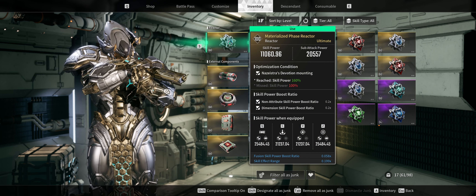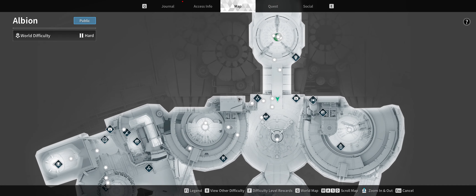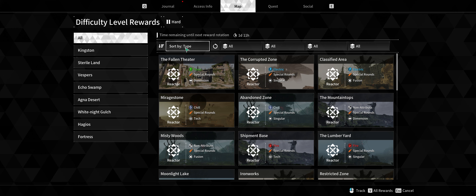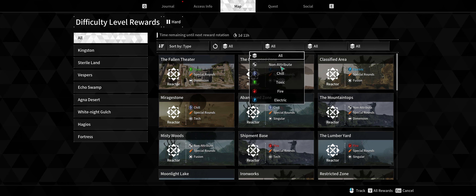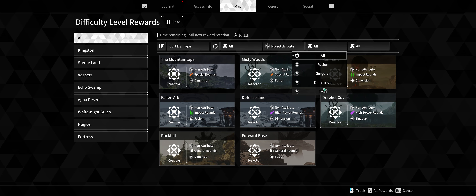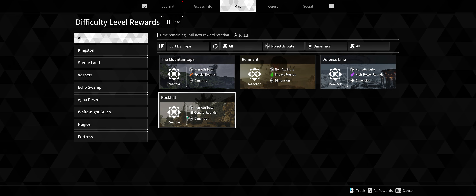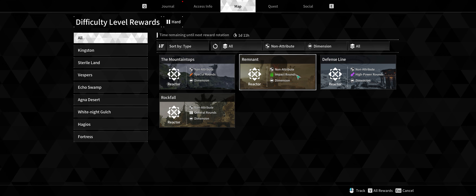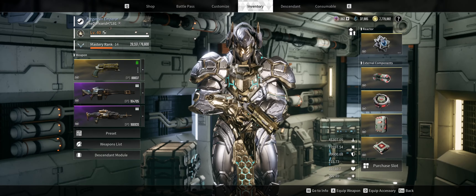If you're looking for your Material Phase Reactor and haven't had any luck, go to your map, go to Difficulty Level Rewards. Change the filters — Non-Attribute and Dimension, for instance — and you'll find a specific place to farm your reactor. For my general rounds, it would be best to look in Rockfall, where you can see Special Impact and High Power Rounds. A little tip for those still trying to find their perfect Phase Reactor.